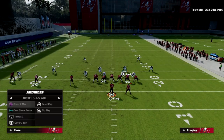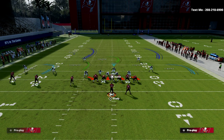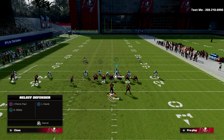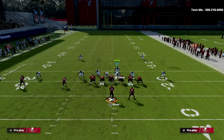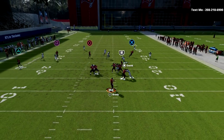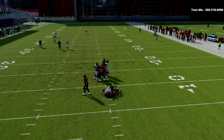We can also combine this with our coverage. If I simply audible to Tampa 2, pinch my line, press my line, take that middle linebacker and put him in a middle read, and then drop the linebacker on the left into a bluff blitz, we're only going to send three. Now we have really good max coverage, and as you can see, it shut that team down.